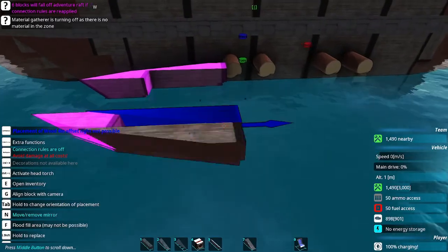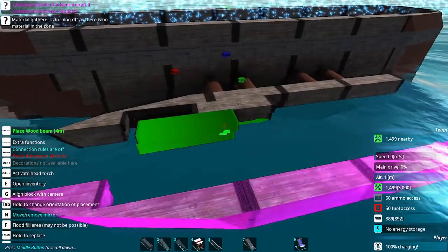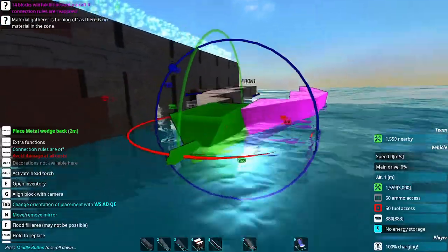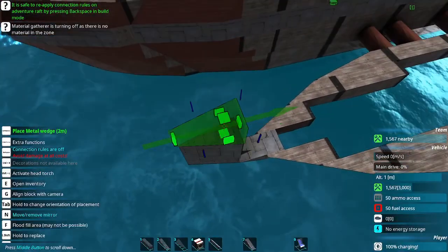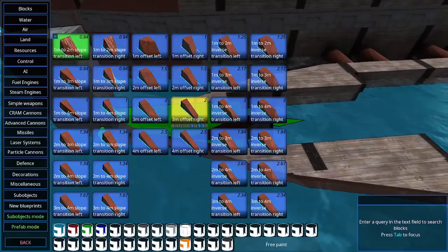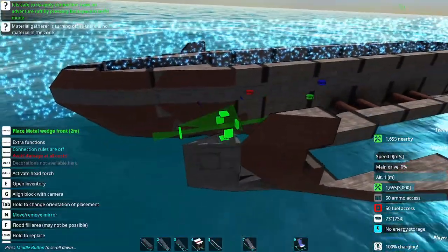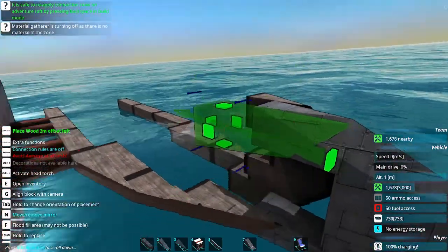Kind of an early pirate theme, you get what I mean. It's also going to be pretty cheap because we're going to use mostly wood and maybe some elements of metal, and then it's just going to be the weapon costs. So we won't have very much in terms of armor costs, which is nice. I'm trying to think of how pointed I want these hulls — maybe have metal spines running up and down.